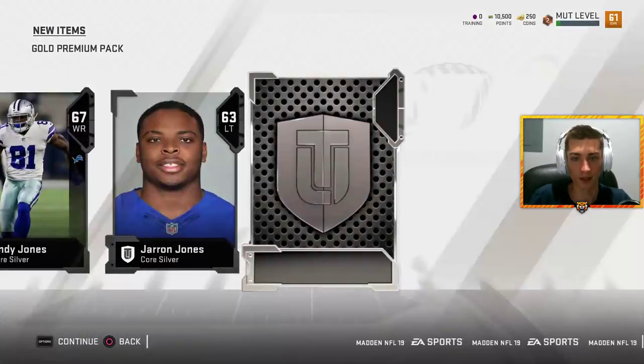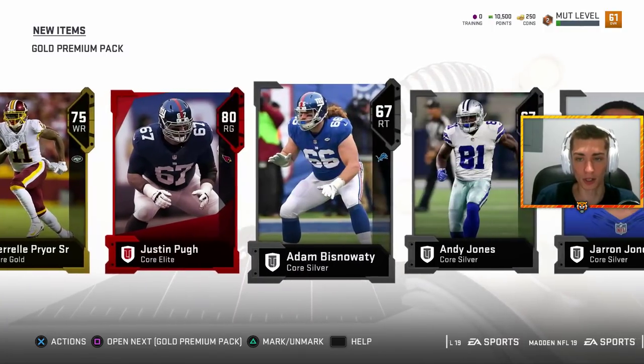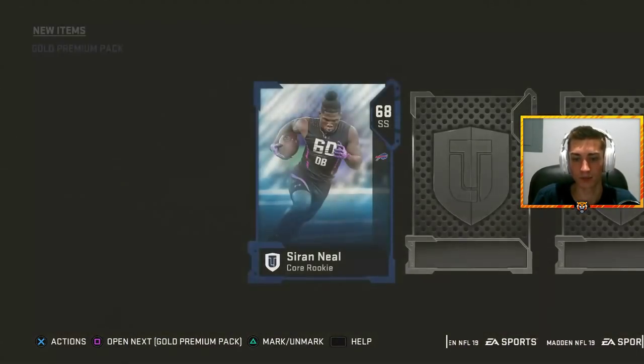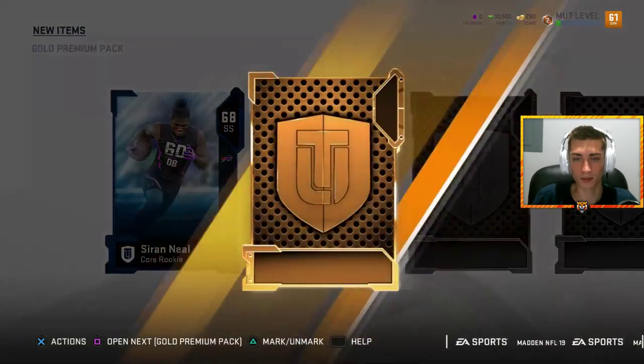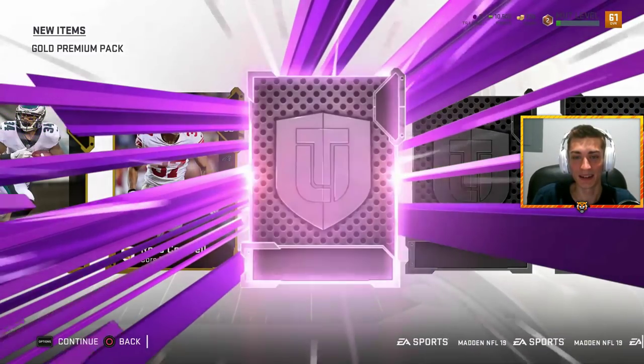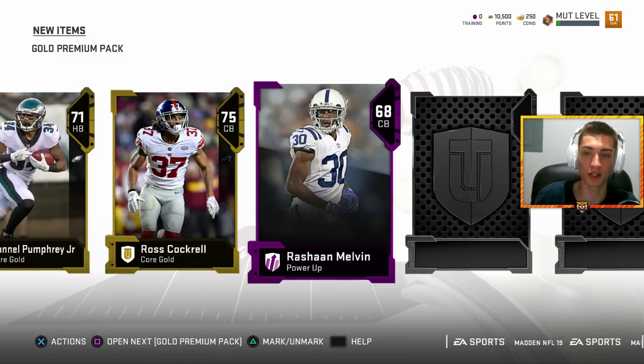We start off with an elite - former Giant Justin Pew. Not too bad, that's probably pretty good for a non-guaranteed pull. I'm all right with that, it's not a bad start. Show the pack odds - the pack odds are brutal, but the pack animations are actually sick.